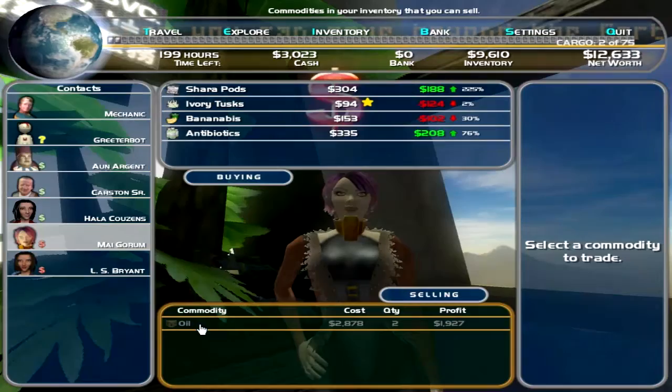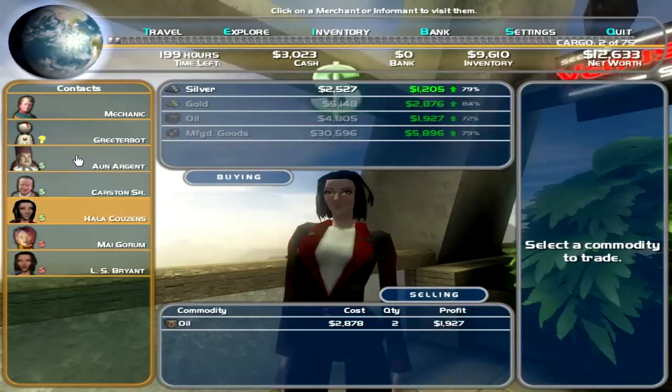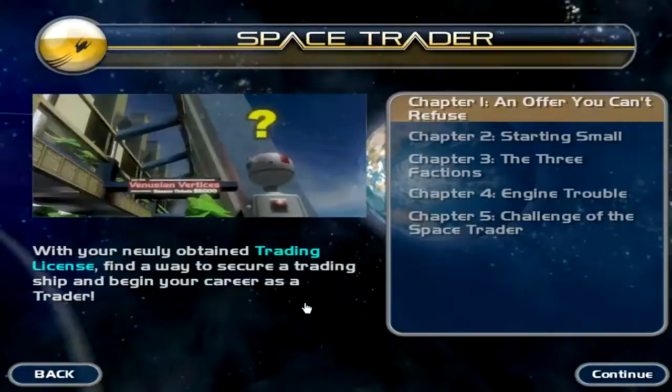It's repetitive but enjoyable — trying to maximize those profits is kind of neat. A great thing this game does is that most of the trading merchants in the hub are displayed on the side of the screen, so you don't have to walk. You just click and you're teleported right to them. It's a really welcome design choice by the creator.